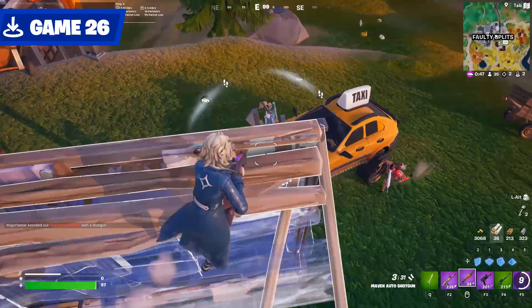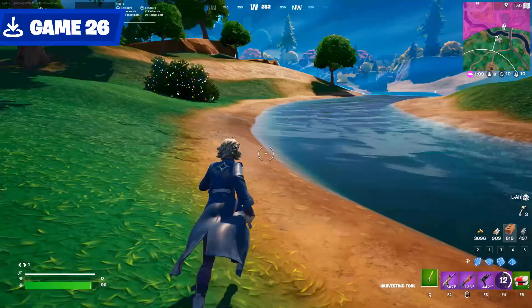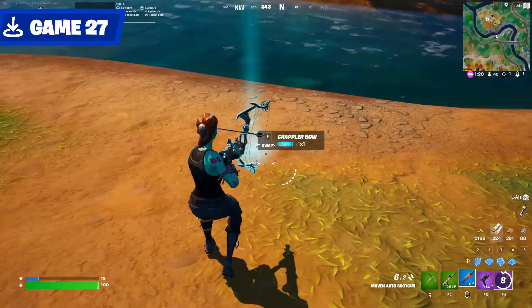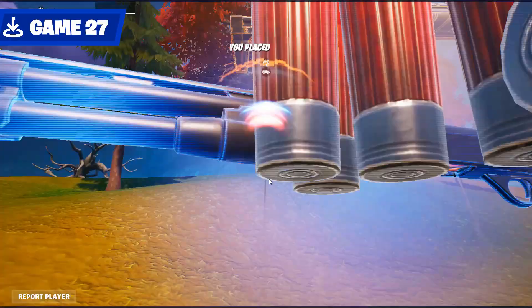Game 26 is a good example of just how chaotic Faulty really is. This POI will almost always have fighting. For the OGs, think of it as the salty or retail of this map. And for the new players, just observe these 100 drops and see how much I die early on. I got the exotic grappler bow in Game 27 — I was pretty hyped to use it, as I never did in the primal season. It's fine. And I died to a man with 10 kills anyway.